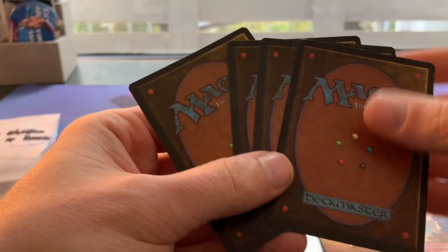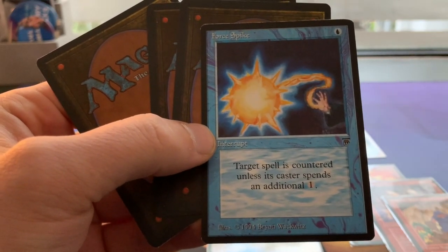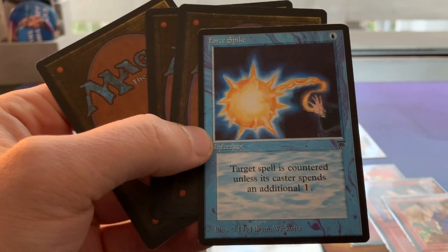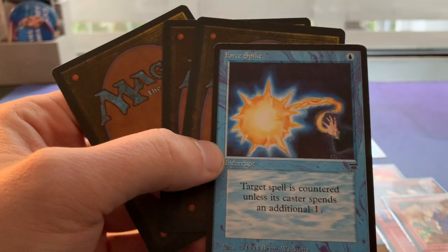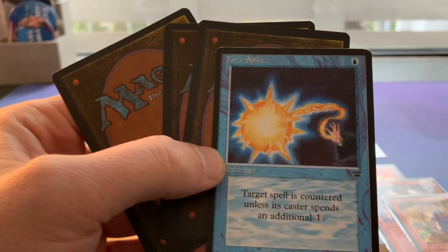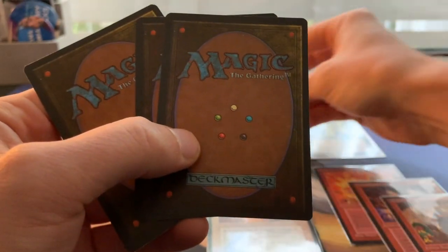We still got four cards to go — not sleeved, so I guess they're not as valuable. Force Spike! Really nice card. I saw it in a match not too long ago, and especially early game this is such a strong card. For one blue you can counter target spell unless your opponent pays one. Obviously in the early game it's really useful; in the late game not so much. But it does happen where your opponent keeps mana up for a counterspell or a Disenchant or a Swords, and Force Spike is an easy way to protect whatever you're casting.